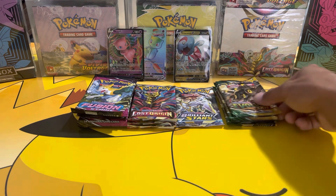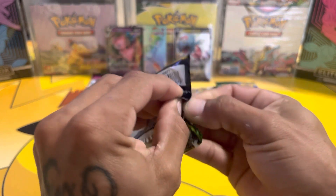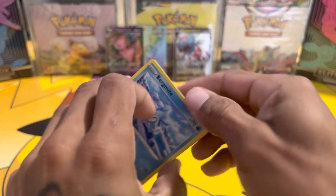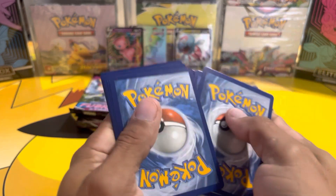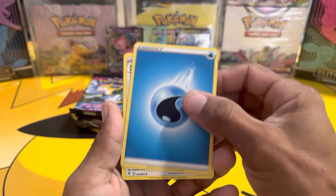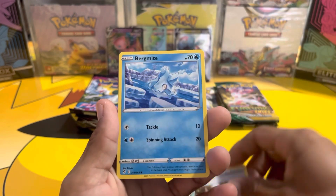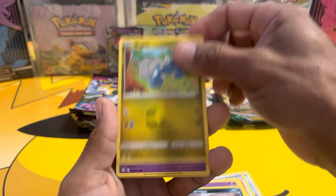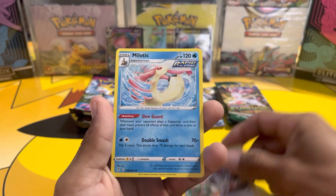Now let's try Evolving Skies — can we get the Moonbreon? We got a water energy, Bravery, Bravery, Lucky Ice Pop, Crystal Cave, Bergmite, Jolteon, Scraggy, Bagon, Wubble, Vigoroth — not hollow — Milotic.